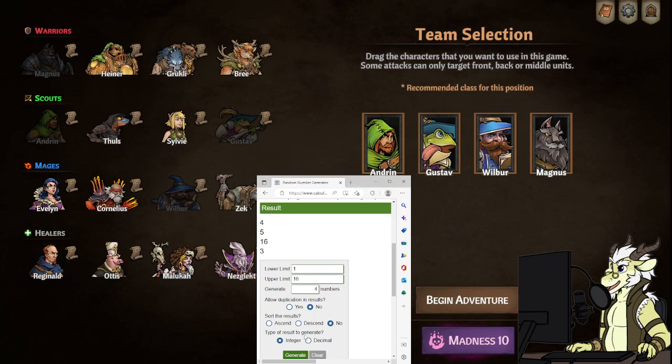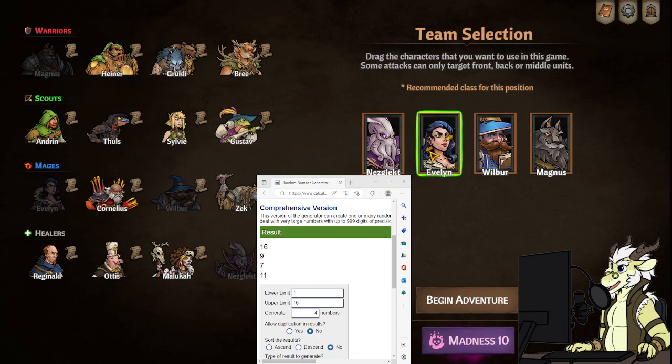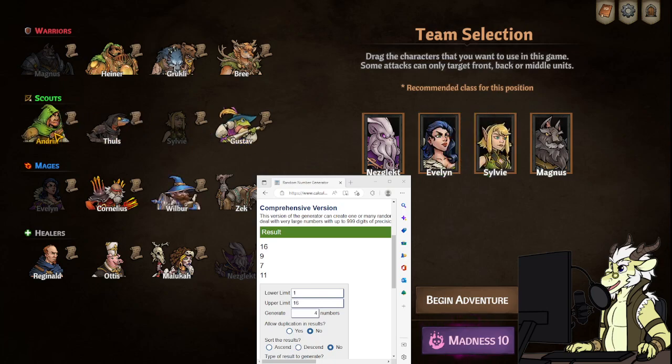Let's go ahead and roll what heroes we get. We got 16 which is Nezlect, 9 which is Evelyn, 7 which would be Sylvie, and 11 which would be Williver.